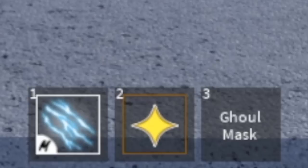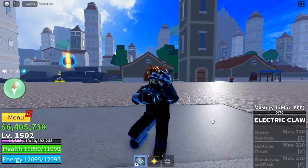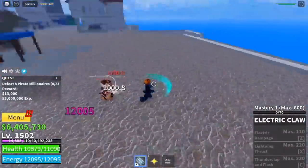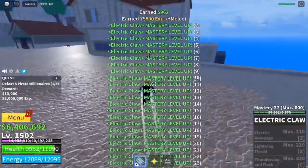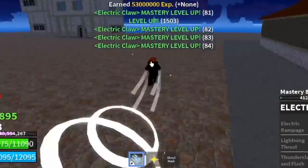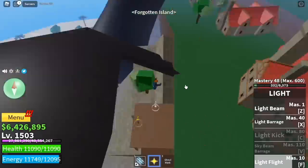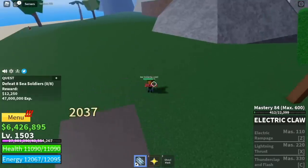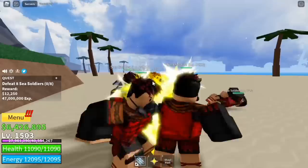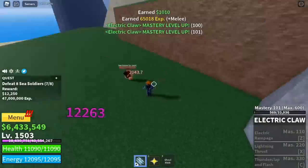Since we already have the Light Fruit, we are going to use this to help us in grinding. We are not going to use any skills of the Light Fruit except for the flight. I suggest that we go back to the second sea, go back to the Forgotten Island and start grinding the sea soldiers. Because of the Light Fruit's Logia Elemental effect, these mobs cannot hit us, which means aside from fast grinding of mastery, we can also level up and finish quests easily.